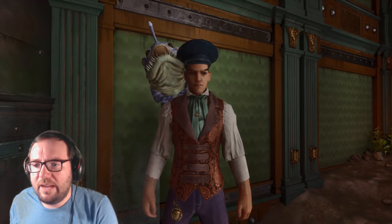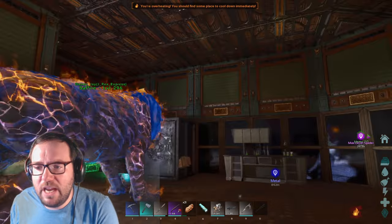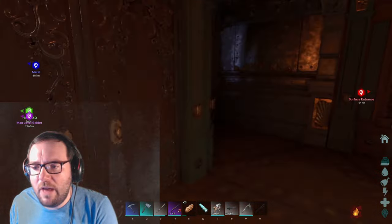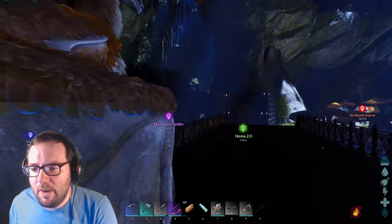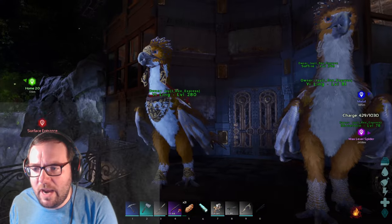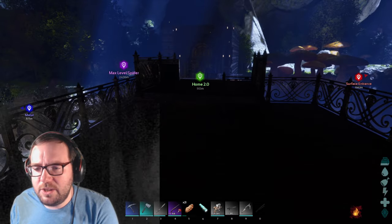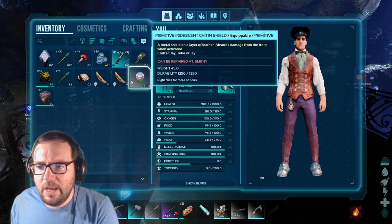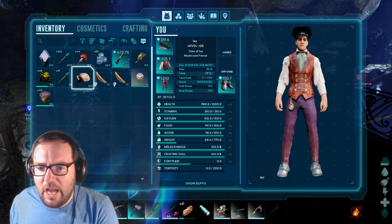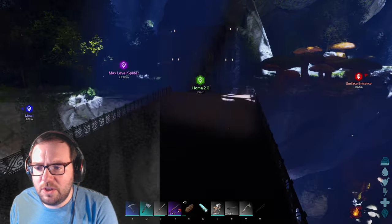Welcome back to another episode of ARK Aberration Ascended. Last we left off we tamed a max level Majungasaurus as well as a 125 female Nathasaurus. I've done some off-camera work - I placed the Yi Lings just in front so they can keep an eye on things. I also created an iridescent chitin shield, which we need to tame the max level spider, as well as some mashed insects - 40 of them - so we should be good to go.